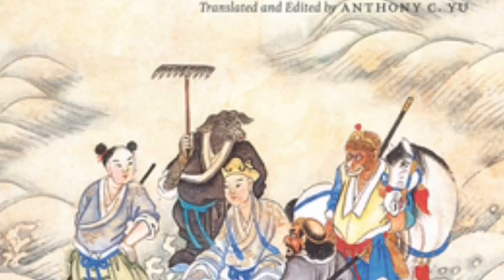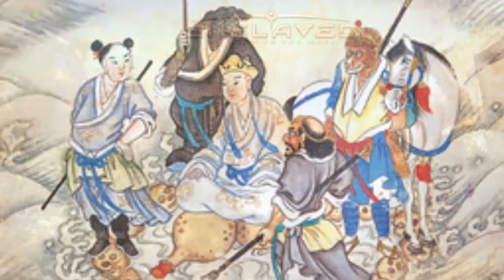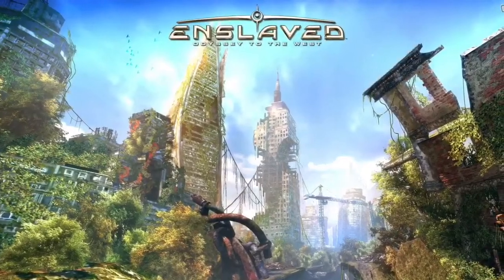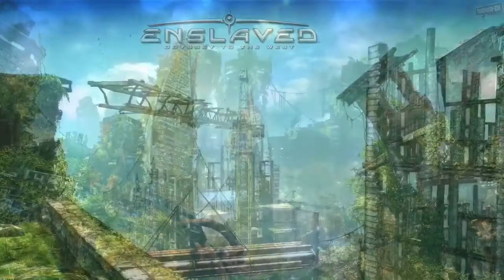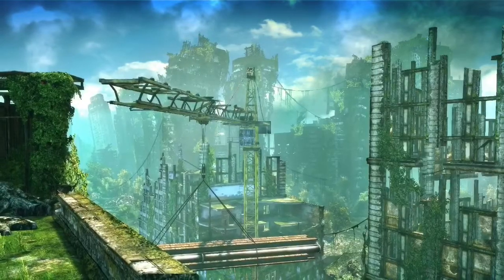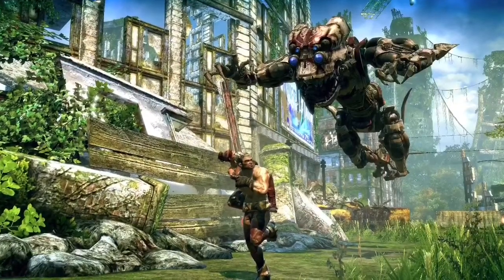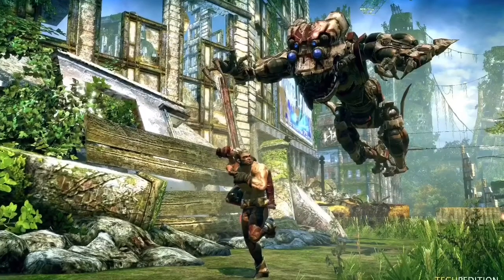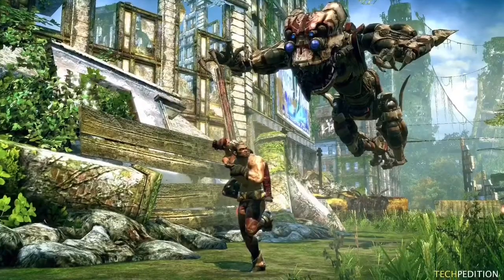Enslaved is a reimagining of the story Journey to the West — although the game title does kind of give this away. The game is set 150 years into the future after a post-apocalyptic global war, with humanity struggling to make its way in a new world where machine remnants from the war are left stalking the landscape. It is indeed a very dangerous place for humanity.